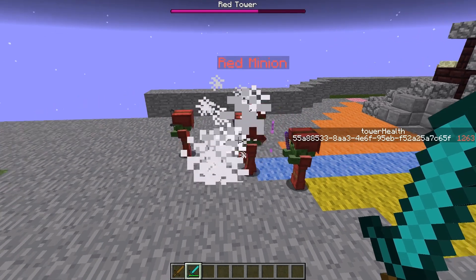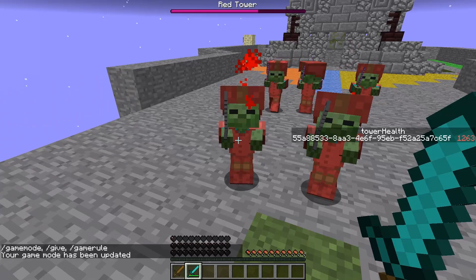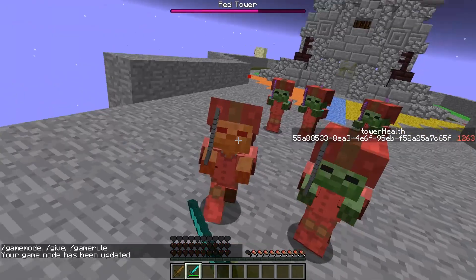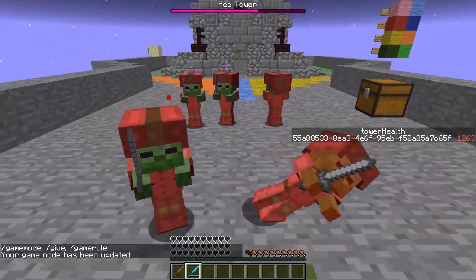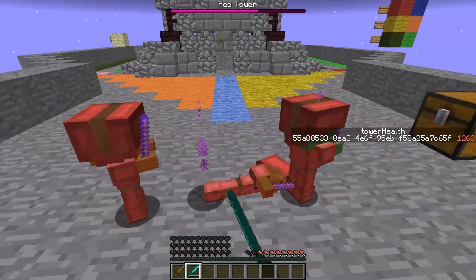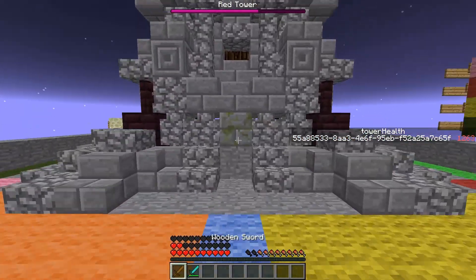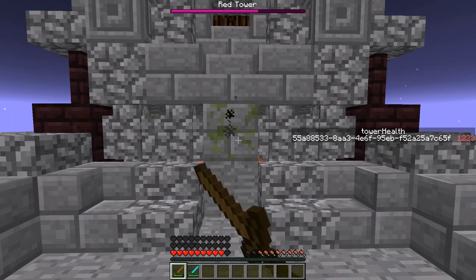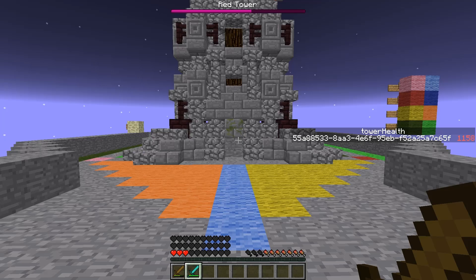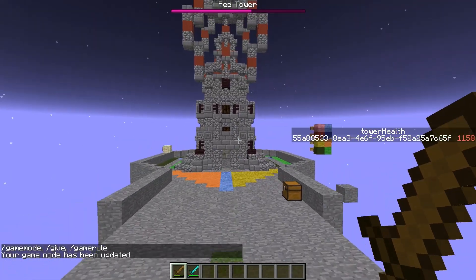The blue minion got heavily attacked, and since I'm team blue, I now get withered — that was a suggestion by some of you guys, because poisoning does not kill a player. You can also see that the tower health reduces by less if I only use a wooden sword, and critical hits deal more damage and so on. I'll show that later.